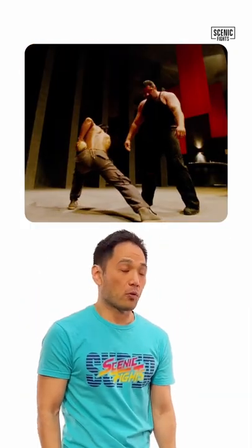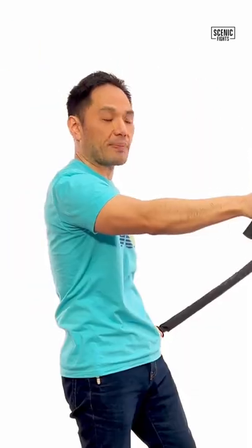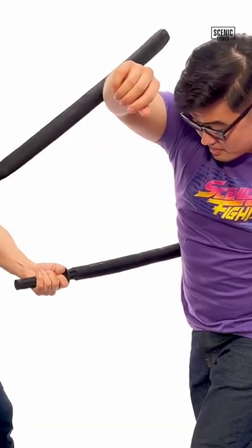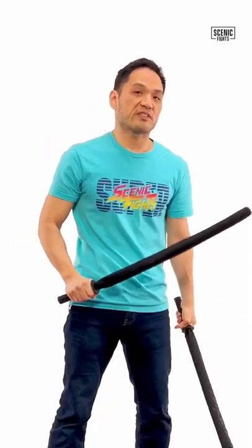That was good, but it was suboptimal. What he could have done is the same initial block, but then done a pass. Notice I'm cutting as I'm passing, and as I continue flanking, I'm cutting the person to ribbons as I disembowel them, and I move on to the next attacker because this one's done.